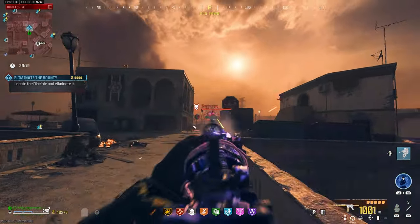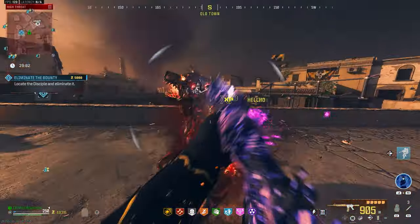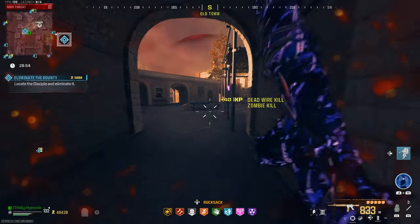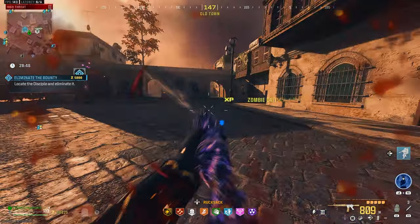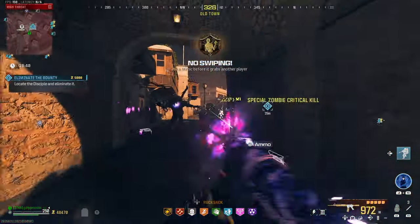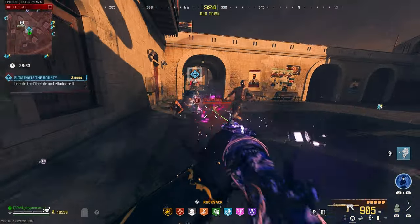Disciple's right up ahead, let's try to get his attention. Already broke his armor, let's keep hitting those shots from back here. Have to back up a little bit — way too many zombies right there. Let's drop down. Disciple came down to us — perfect. Let's take out this mimic real quick while we're at it — killed the mimic. A lot of red schlings right there, probably a mega nearby.